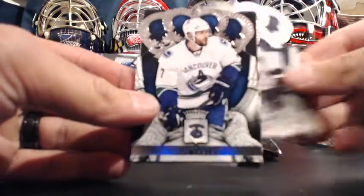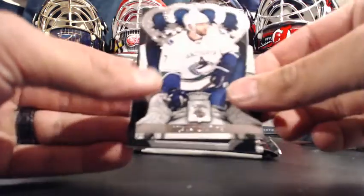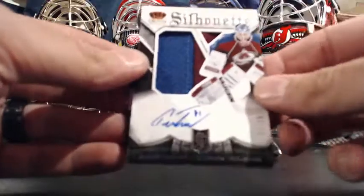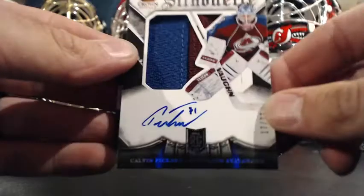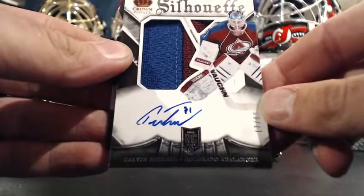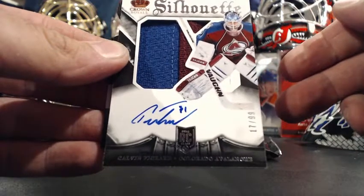Go from the back, leave the fancy one. Blues, Ducks. And going to — nice — Colorado Avalanche, and Bummer Boy, Calvin Picard Silhouette. It's a pretty sweet patch, nice big one, 17 out of 99.